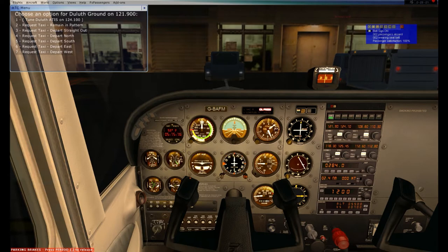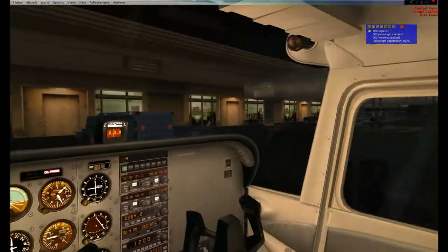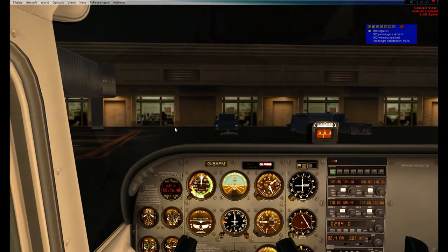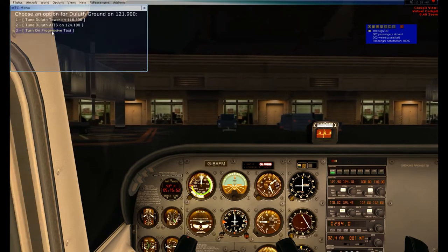Taxi to, hold short of runway 27 using taxiway Alpha 5. I'll acknowledge that, turn off my parking brake, hit Shift-P and start my pushback. We're pushing back. Taxiway Alpha 5. I did get penalized for using my landing lights even though my taxi lights don't seem to illuminate anything.